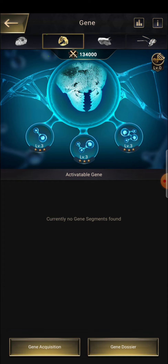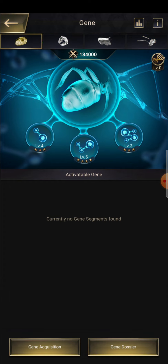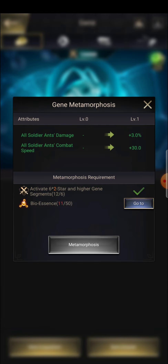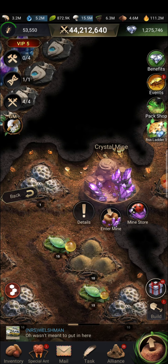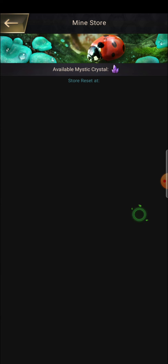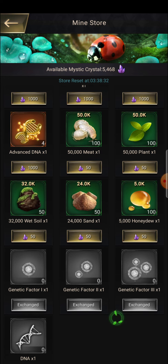Moreover, if you click on here you can see: activate six 2-star and higher gene segments to get this. And I would also like to tell you that you can buy all these materials from the Mind Store. From the Mind Store you can get one of these genes every day.